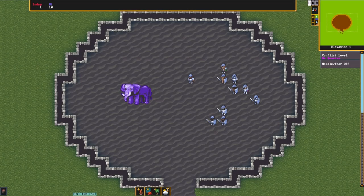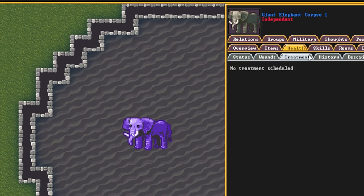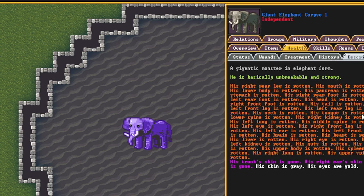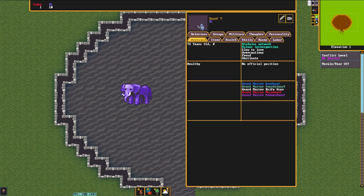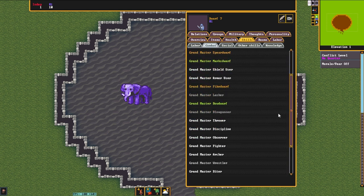Hello everybody, and welcome to the Dwarf Fortress Arena. In this video, we're going to be facing off dwarves versus a giant zombie elephant, and then increasing the numbers until one side wins or loses. With this initial fight, as I do with all of my fights, my dwarves are going to be legendary in everything — so maximum possible skills — alongside wearing and wielding adamantine gear.